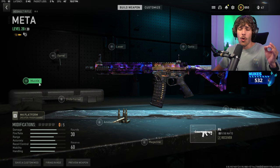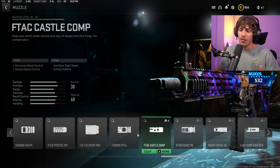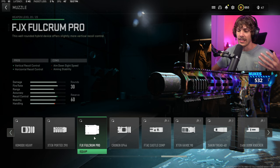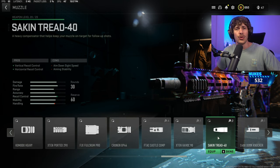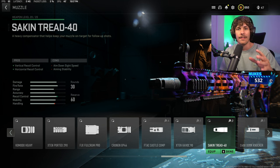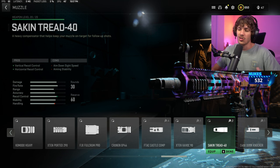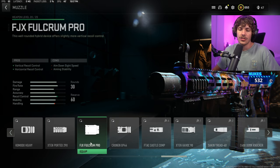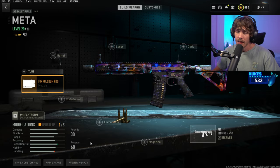First thing you want to do is go over to the muzzle and we are going to be throwing on the FJX Fulcrum Pro. Although this isn't the best muzzle, there really isn't a best muzzle in the game — they all kind of do the same thing. Usually I would run the Sock and Tread 40 because that specializes in vertical recoil, but that causes a lot of horizontal recoil so I don't always run it. The M4 gets a little bit weird with it, and overall I found that the FJX Fulcrum Pro was the best one, and then you want to tune it.